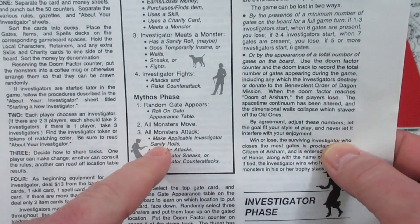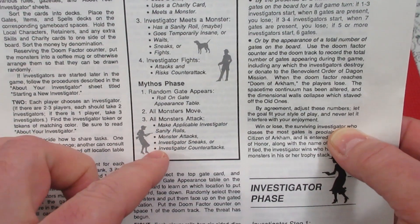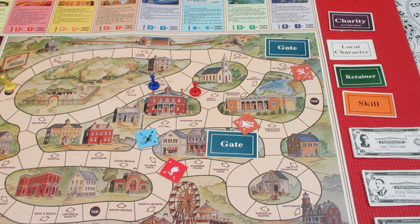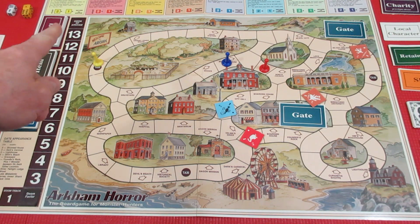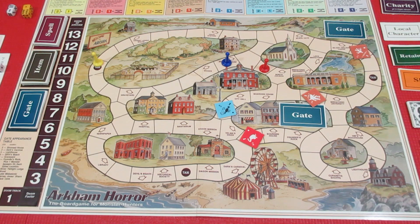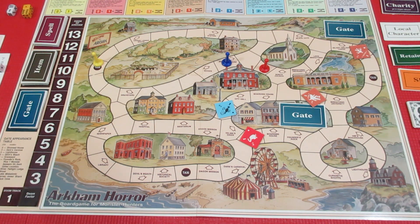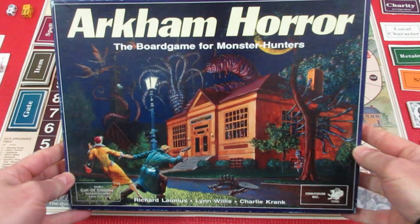That's basically the first turn done. If any investigator ends up in the same space as a monster, the monster attacks doing d6 strength damage. Investigators can sneak or counter-attack. We don't want monsters running into us — we'd rather run into them. We're going to wrap up our first episode of Arkham Horror first edition. The doom track is now at two — remember it gets to 14 and it's game over. Eight gates at the same time is also game over. Our main goal is to close gates; if all gates are closed at the end of the investigators' turn we win.